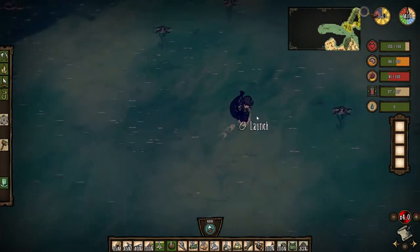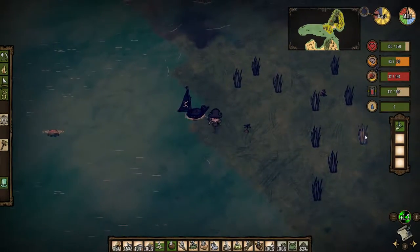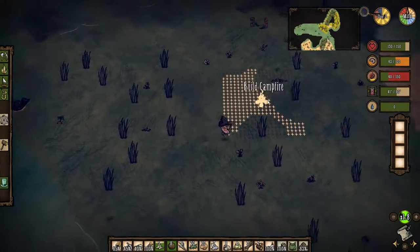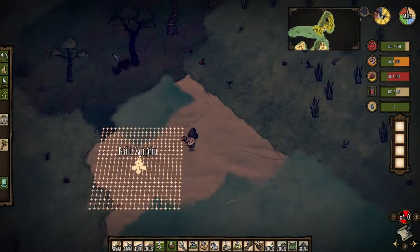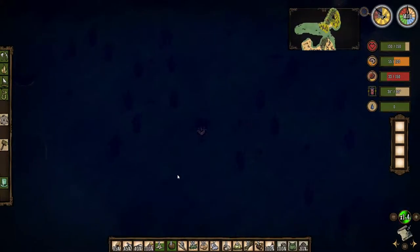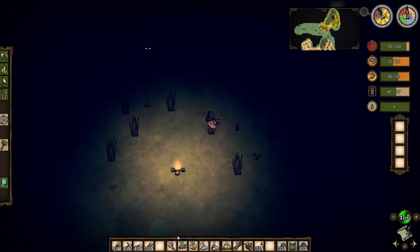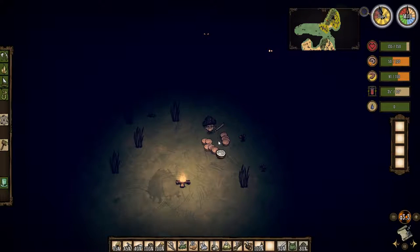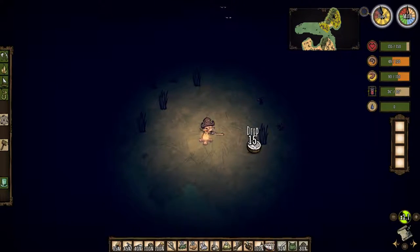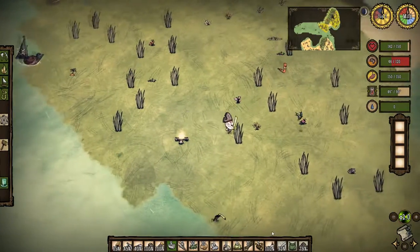One big problem with the Sea Legs — let me get a campfire going before I lose my train of thought. So the Sea Legs already comes with a sail, so you don't need to worry about creating one. But it also has the boat cannon slot where the boat torch would normally go. So unless you're holding a torch manually, you probably shouldn't try to explore at night.